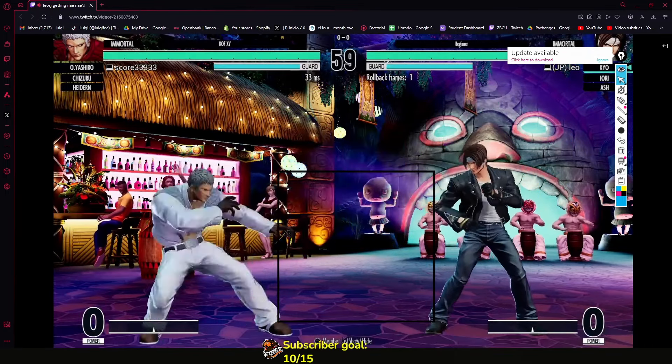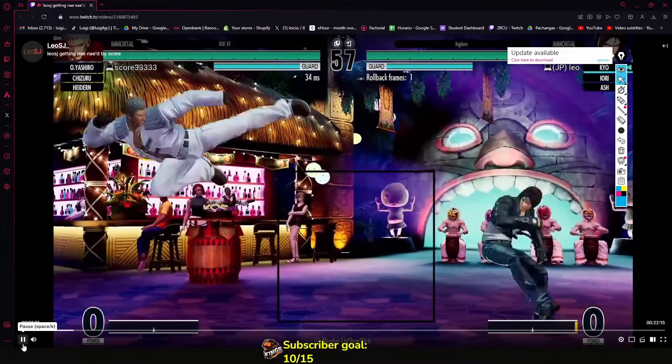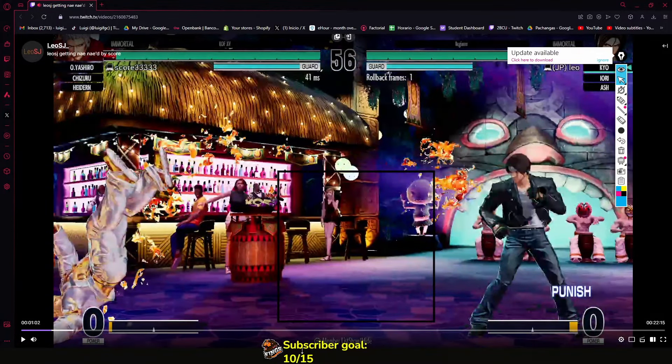Let's watch the KOF zone closely. You play around the zone, you poke, you whiff punish him — although I don't know if that was intentional or not — but still, you play outside the KOF zone just barely. You're not running away fullscreen, and you're pushing him slowly to the corner. Slowly but surely.